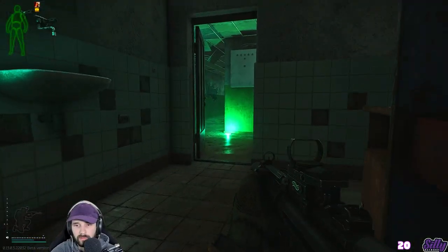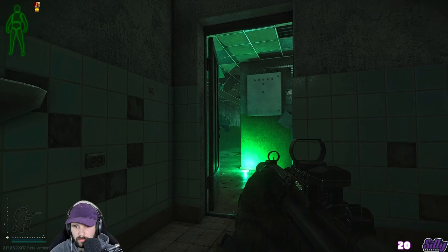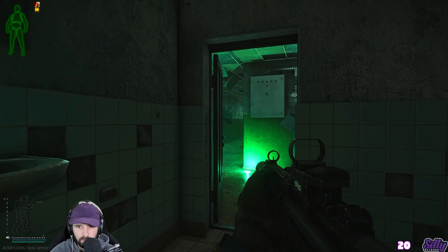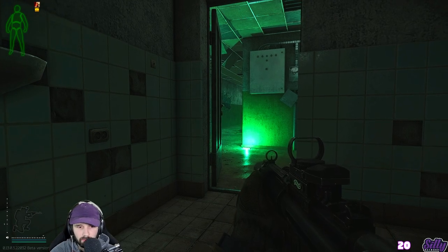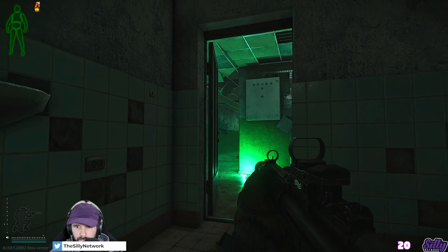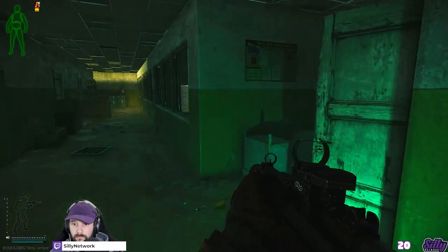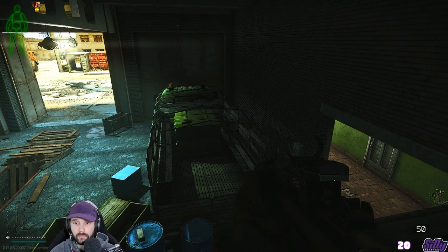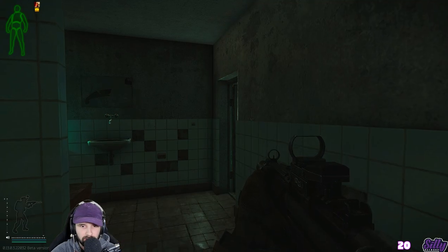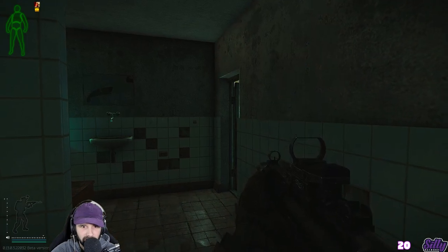It's around now when player scavs start to flood my building. So I stay calm and I play this engagement out like I would any engagement — by listening for sound cues. When I feel like it's time, I'll start my attack. Luckily, I get one of these scavs who is oblivious to my location pretty early. Right after that kill, some scav on scav violence breaks out beneath me, so I run to the bathroom to pack my mags, as I had shot through two of my 50 rounders. Once my mags were packed, I then waited once again for my time to attack.